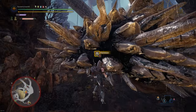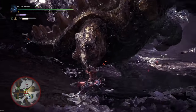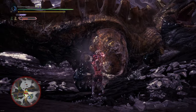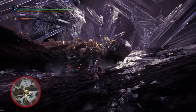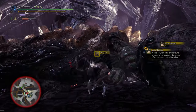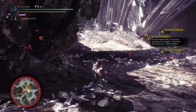Did you know that you can mine certain monsters — two to be exact? Radobaan and Uragaan can both be harvested from whilst they're still alive. You simply need to knock them over, sheath your weapon, and you'll get the button prompt to mine on their back. Radobaan can only be mined on its back, but you can do the belly and the back for Uragaan. It's a nice little touch that many people aren't aware of, so next time you're fighting them give it a try.